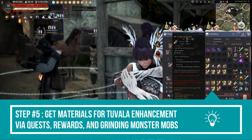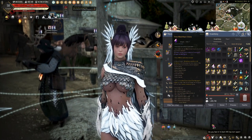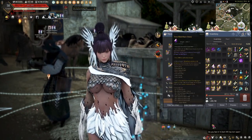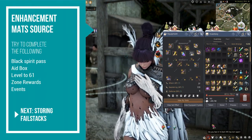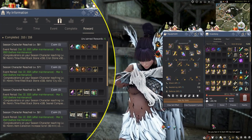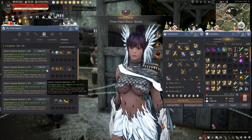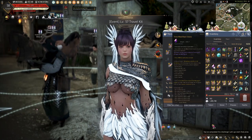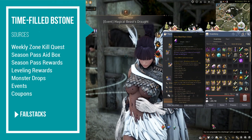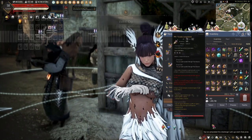Now that we have a full set of Pri Tuvala, we can enhance it with Time-Filled Black Stones. You can get these stones from monster mobs at Bastions, Base Gahaz, Desert Naga, Titium Valley, Crescent Shrine, Polly's Forest, and Fadus Habitat. One of the best ways to get them is through your leveling quest rewards at certain level milestones, plus event rewards. I also got a lot from an earlier daily kill quest to get 600 Time-Filled Black Stones, making upgrades much easier.